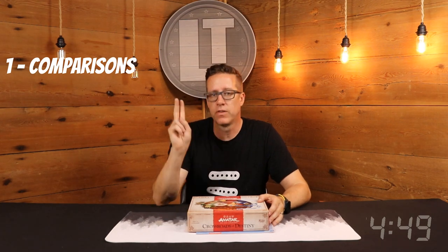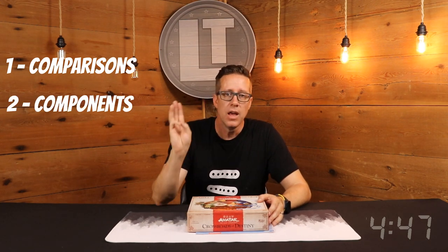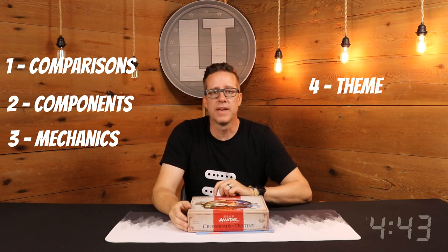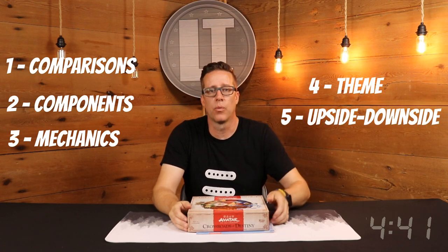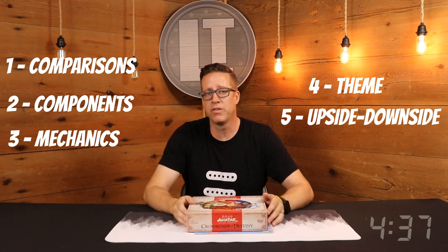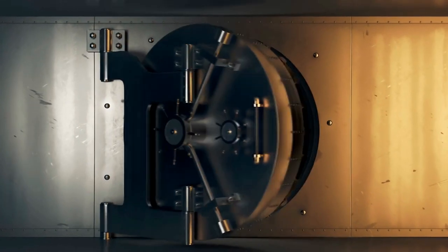In five minutes, I'll take you through Avatar The Last Airbender: Crossroads of Destiny, a cooperative adventure game. I'll include chapters for one, the comparisons to other games; two, the components and the aesthetic; three, the ever-important mechanics of the game; four, how well the theme works; and finally five, I'll wrap it up with an upside-downside snapshot of the game. This is Board Games in Five on Legendary Tactics.